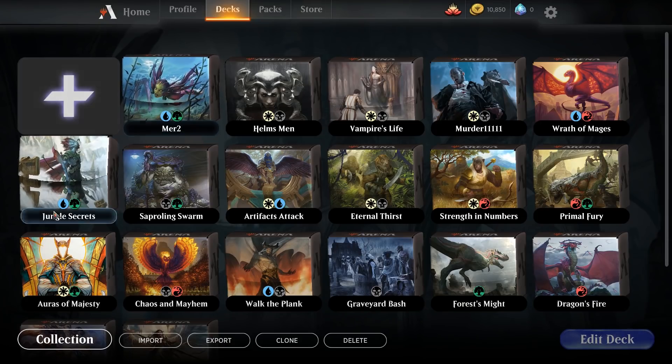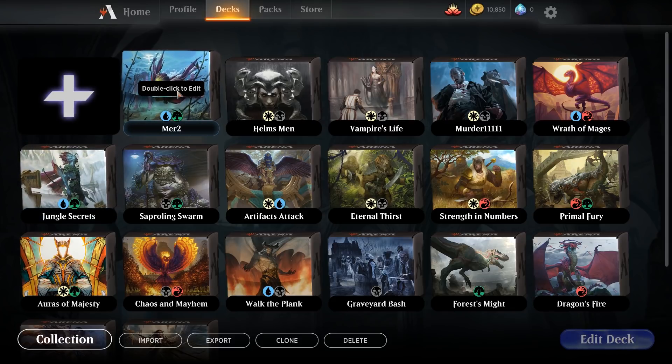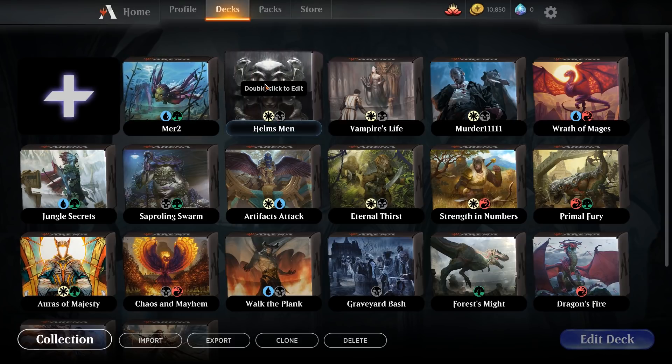Quick recap: you've got the Merfolk deck — Jungle Secrets — and I highly recommend removing those Disperses and replacing them with Water Knots to deal with bigger creatures. Then we have the deck I created, and both have their flaws. With the Merfolk deck, if you hit a board clear you're screwed — once it loses momentum it's done. With the Helmsman deck, if your opponent plays a super fast deck you'll probably lose, but you have answers for pretty much all of the other pre-constructed decks.